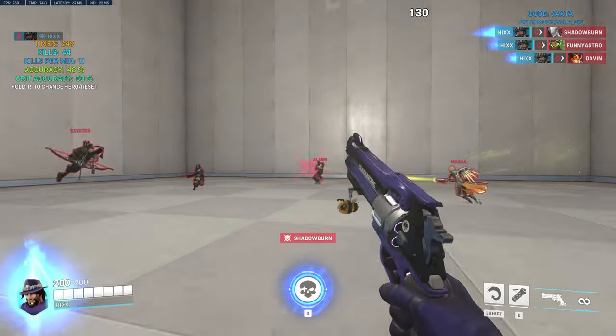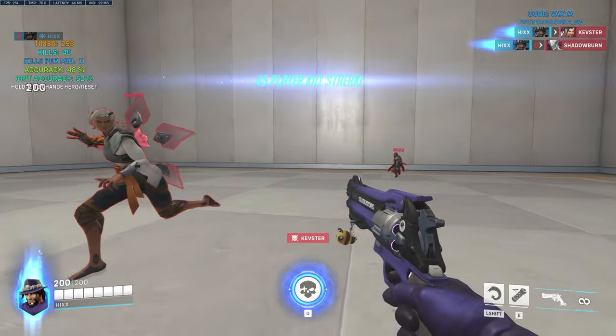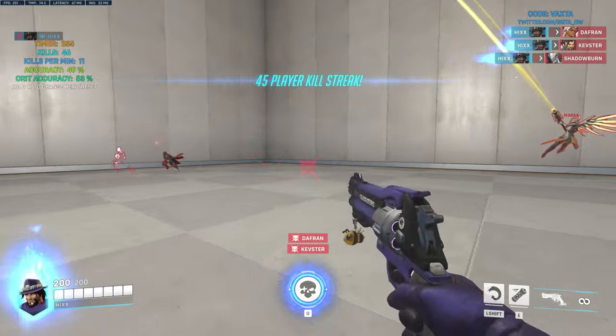We go back to the tool and repeat the same thing, choosing the higher sense to get two new values again. You keep going through and repeating this process, and after the eighth iteration it will give you your final sensitivity. Just make sure each time you're making a good decision and actually trying each sensitivity properly.